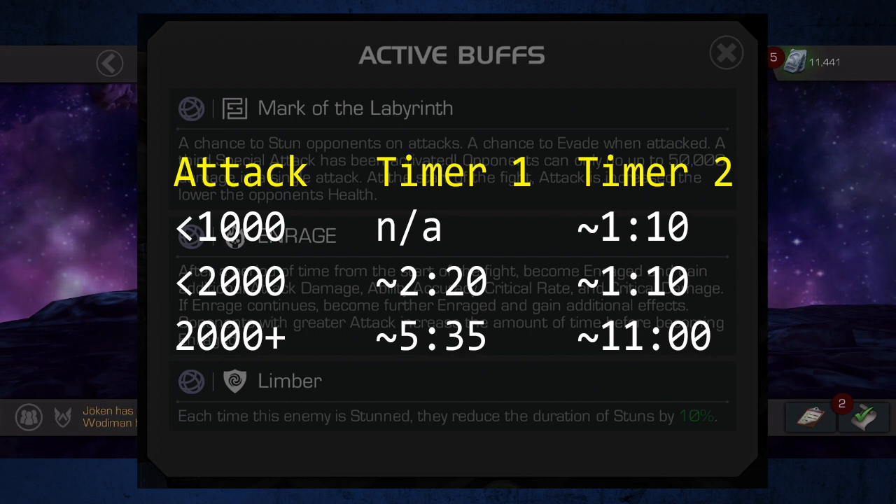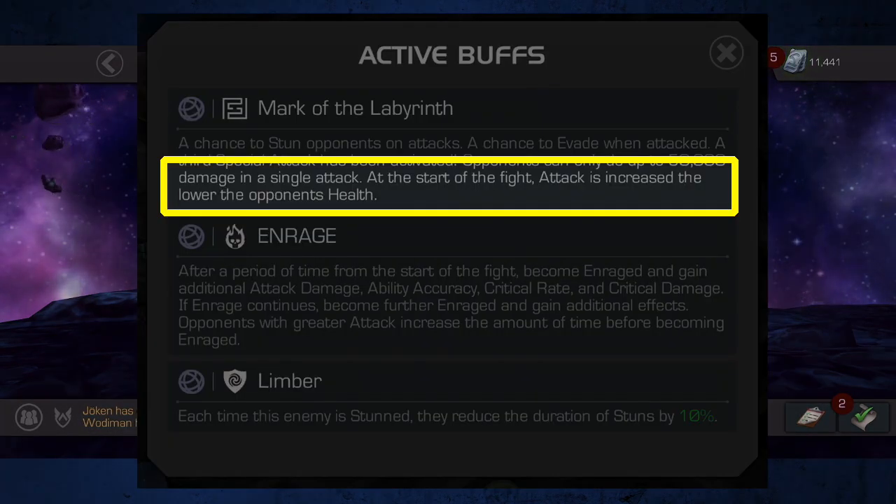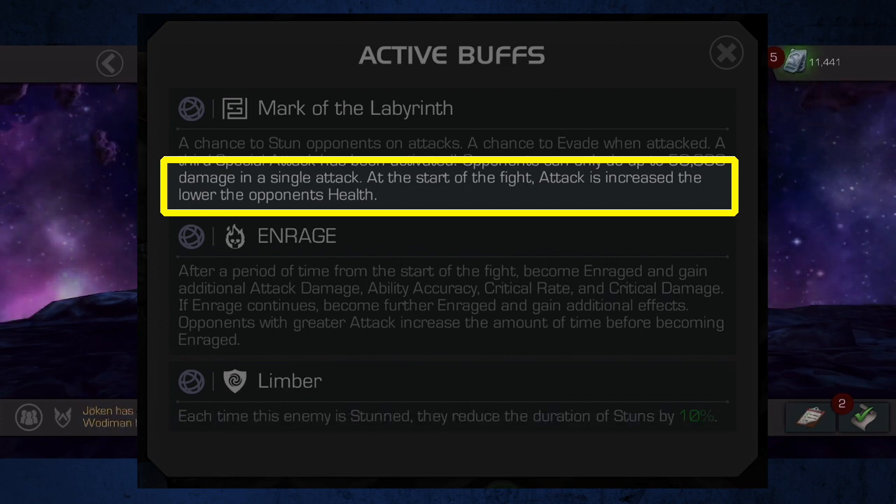The most important thing to know about the enrage timers is that their lengths are determined by the attack value of the champion that you enter the fight with when you factor in synergies. In essence, there is a soft requirement in Labyrinth to have an attack greater than 2000. Just about every R5 5-star champion meets this requirement already. But if you're using an R4 5-star, you'll likely need an attack synergy team to get the extended timers. Your fifth thing to be aware of is that each opponent's attack value is passively increased based on the percentage of health that you are missing at the start of a fight.